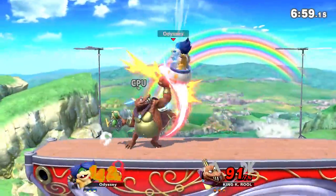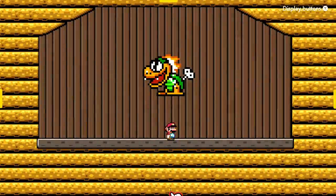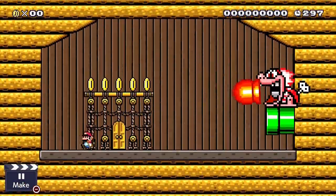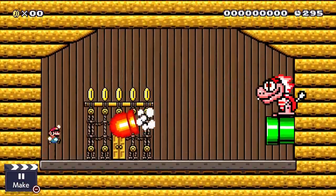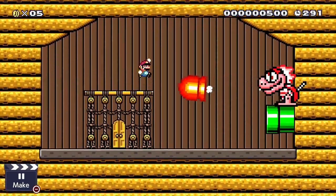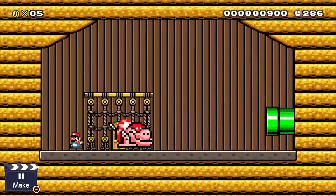Back to the Mecha Koopas. While they did take a while to eventually come, it was certainly worth the wait, as we not only got the normal variants, but two new types as well — the blue one that shoots out lasers, and a red one that shoots out heat-seeking missiles. So there is quite a lot that these guys can do, and today, as some of you have requested, I'll be going over some tips, tricks, and ideas on how to use the Mecha Koopas in some of your levels.